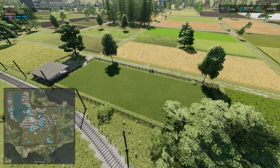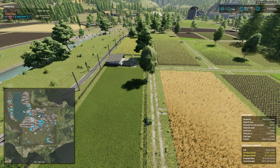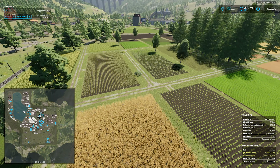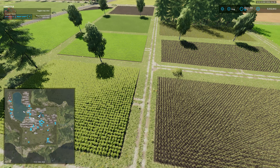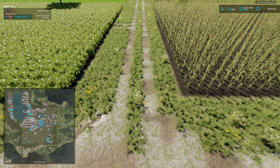We've got an abundance of really, really small fields down here, and a lot of these could easily be merged together because all that separates them is some painted ground textures.